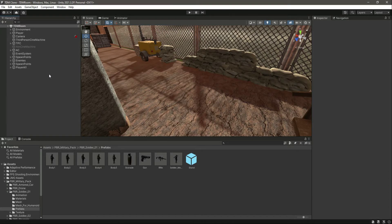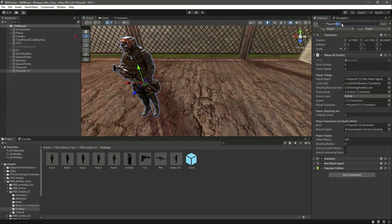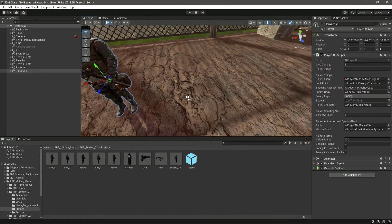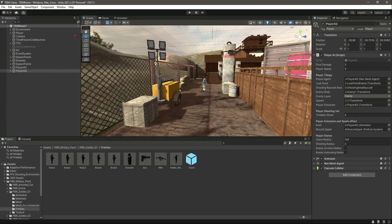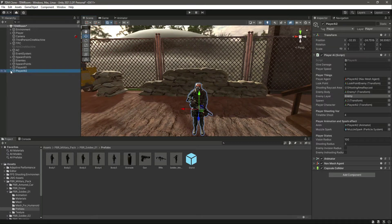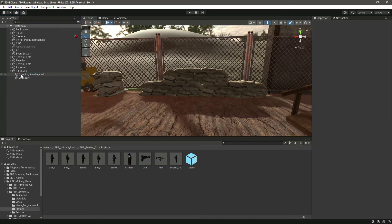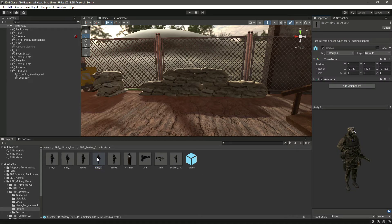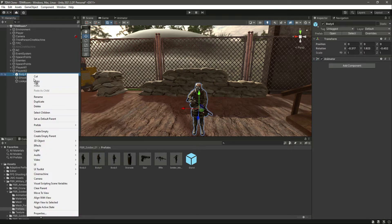Let's go ahead and add the player teammates. For now we just have one teammate, so let's add the others. Let's duplicate this first one and rename it to Player AI2. Let's move him somewhere right there. Now let's double click — here it is. Let's delete the body of this player and add a new body from the military pack, drag and drop the body in there.